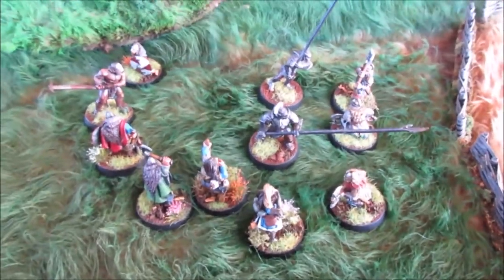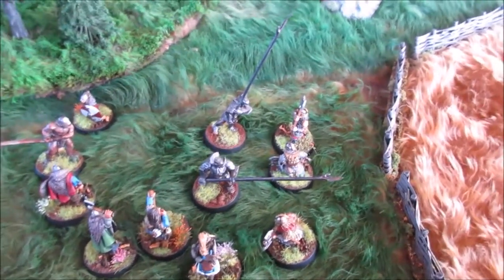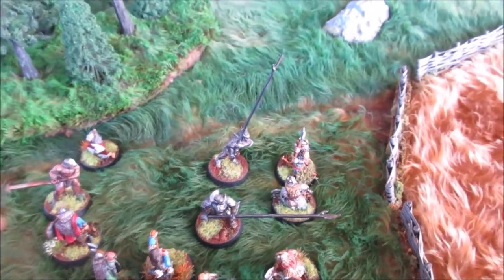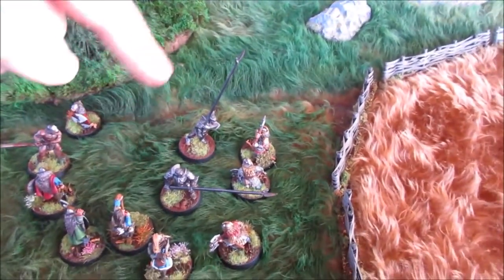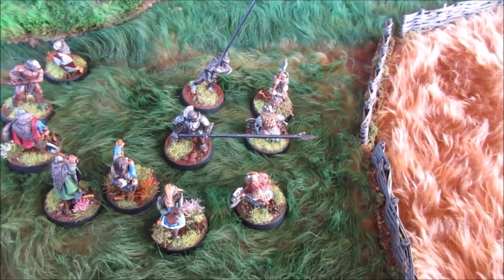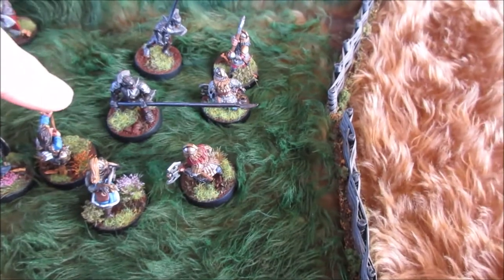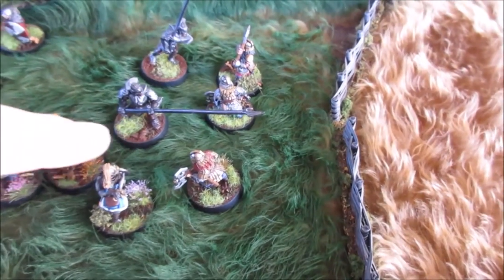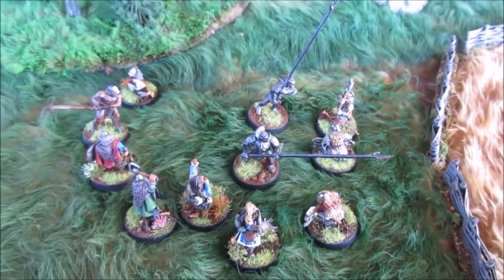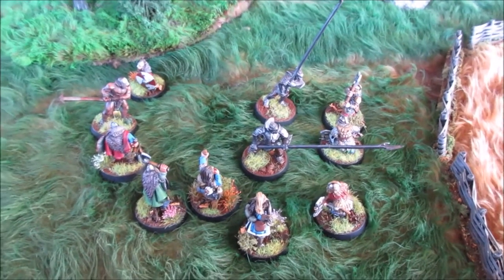That's game. Dar killed one more Uruk-Hai, but a Uruk-Hai Berserker took out another bowman. A Uruk-Hai Pikeman actually won the fight against Mirin and the Kazagard but failed to wound — if he had wounded Mirin it would have been all over. It's a fun game. I really need to learn the Heroic Actions a lot more because I think they'll have more of an impact.